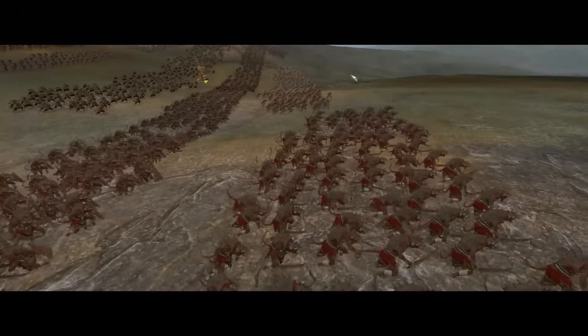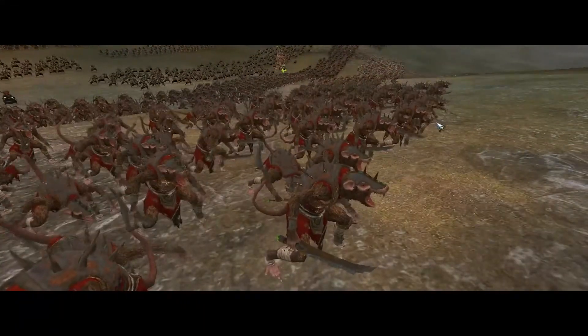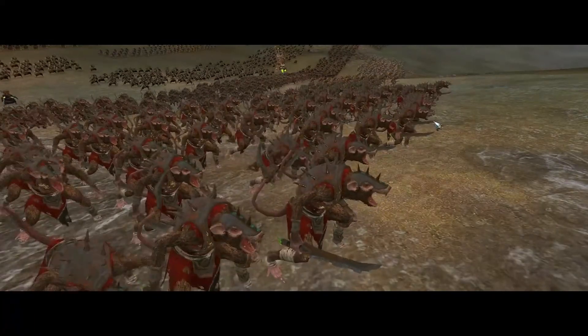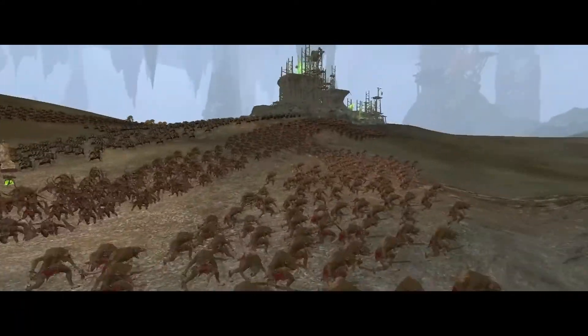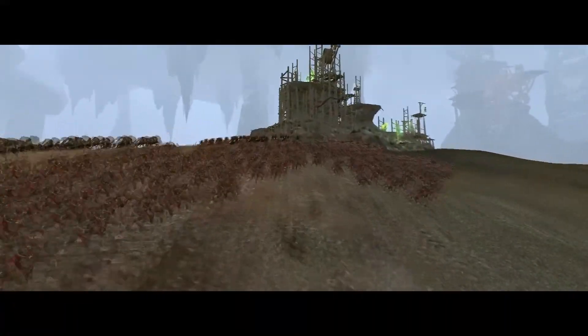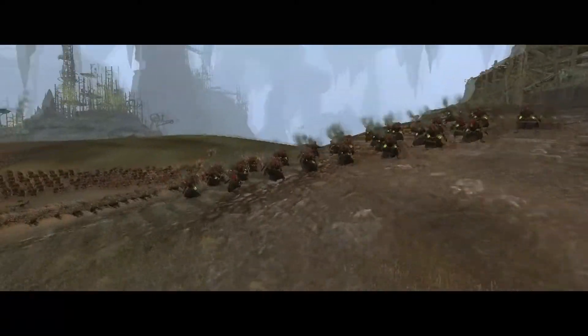All Skaven infantry units have two special passive abilities: the Strength in Numbers passive and the Scurry Away passive. Strength in Numbers increases a squad of Skaven's leadership and melee defense at the cost of movement speed. However, since Skaven are already so fast you'll hardly miss the extra movement speed, while the extra leadership and melee defense really help Skaven units hold their own in battle.